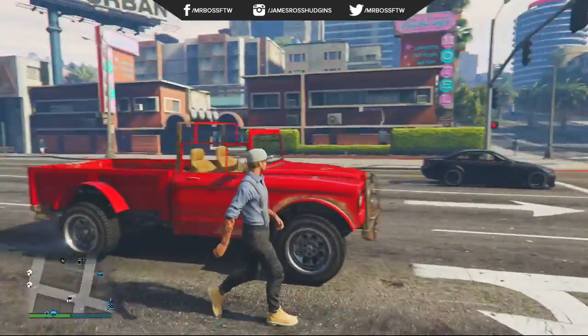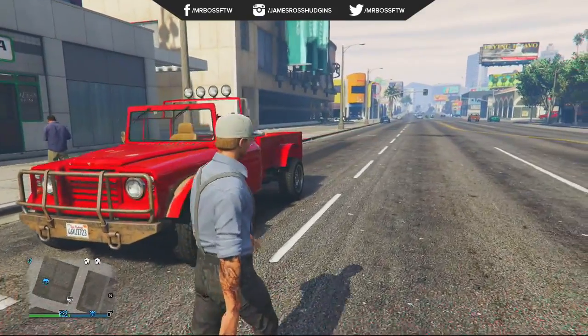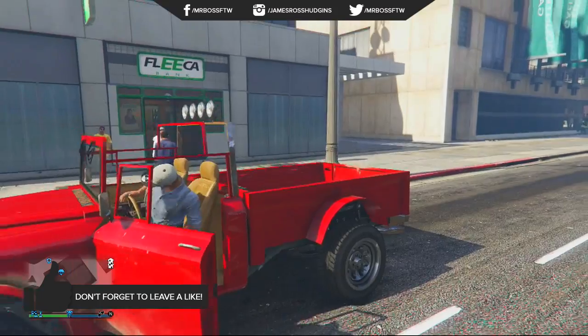Hey, how's it going guys, Mr. Boss for the win here. In today's Grand Theft Auto 5 video, I'm going to be showing you guys how to get the teddy bear attachment on your Kniss Bodhi in Grand Theft Auto Online, just like you can in Trevor's truck in the campaign.